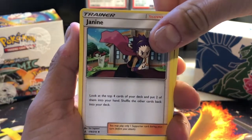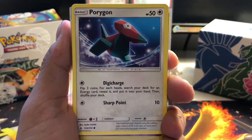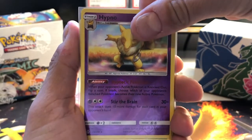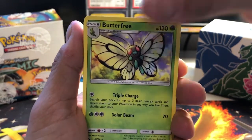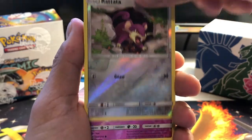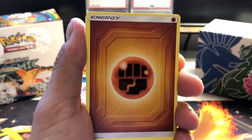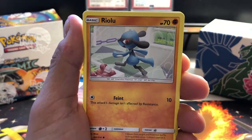Genii support trainer card, and reverse holo Hypno - that's pretty cool, they've already sleeved that one up. Butterfree, reverse holo Rattata, reverse holo Jigglypuff - nice, got some good shine to that one. Energy - that's probably it for the shinies, or holos.